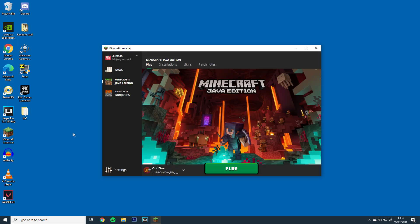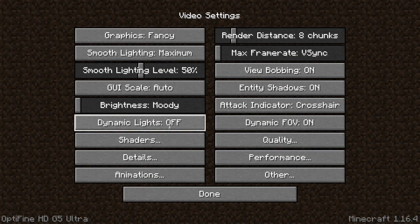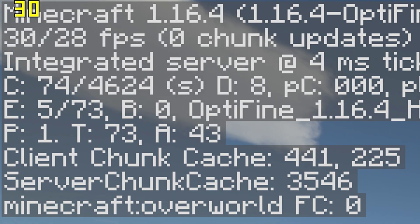The first step will be to open Minecraft with the latest Optifine and load up Zeus PTGI E12 shaders. Next, you'll want to open a world — you'll see my game is currently at 30 FPS. You can check your FPS by pressing F3 and looking at the top left.